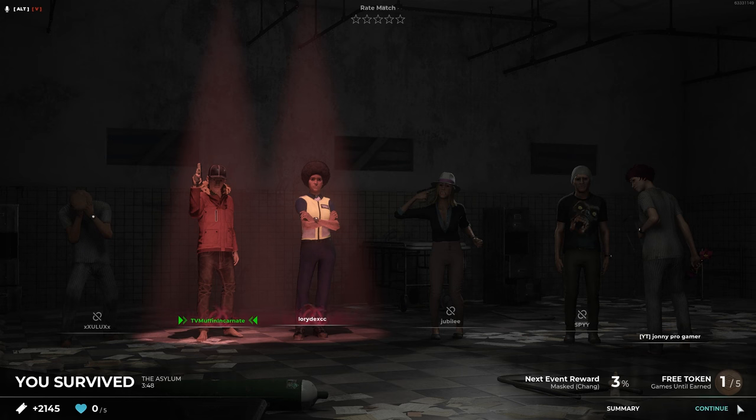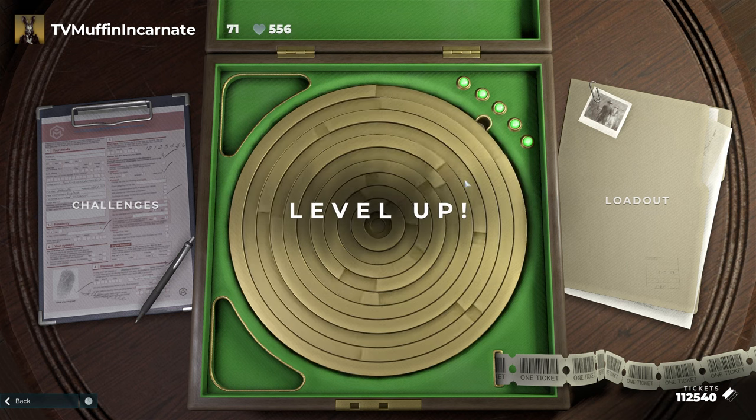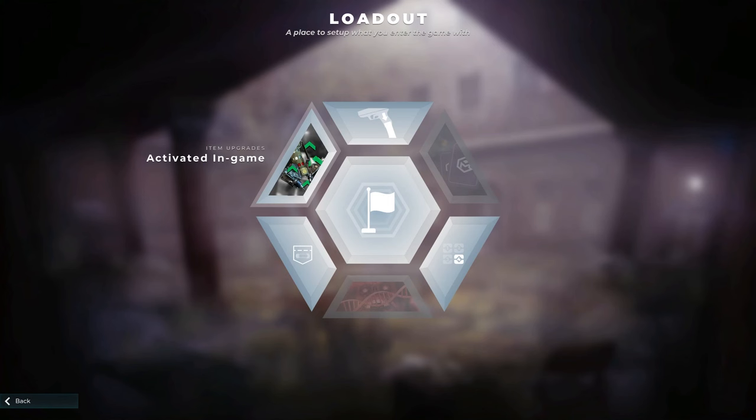A newer feature that returning players might not recognize is the labyrinth. Players earn tickets at the end of each game, which can be used to progress through floors in the labyrinth that contain item and character perks. These perks can be equipped in the loadout screen or before you load into the map.